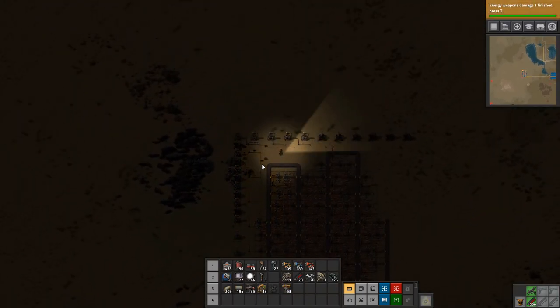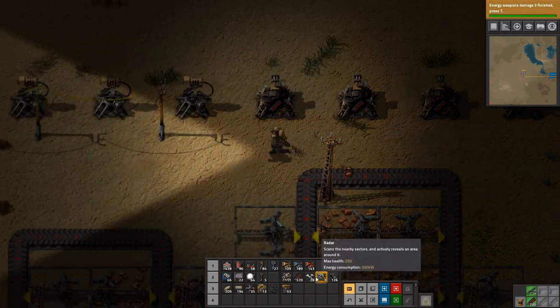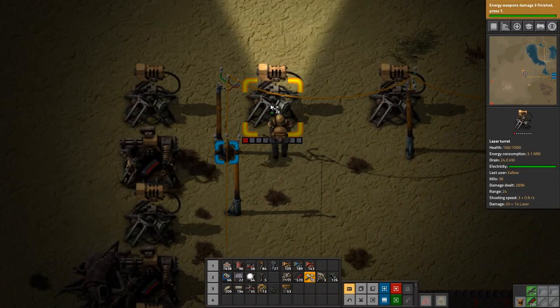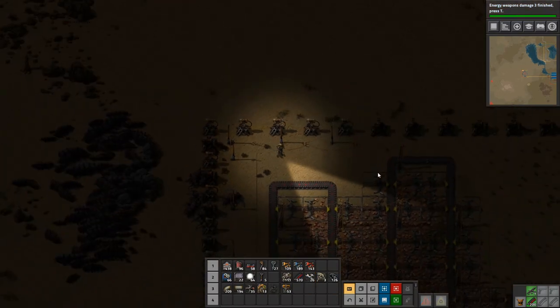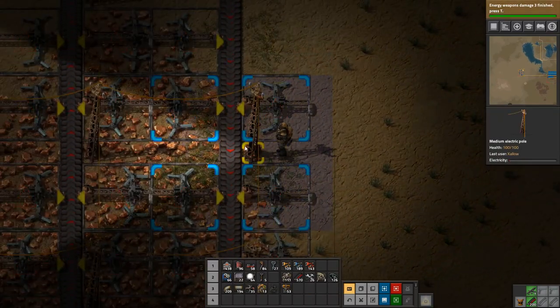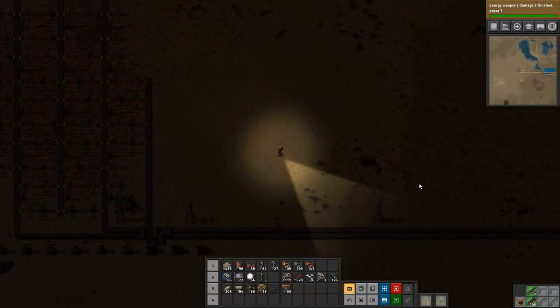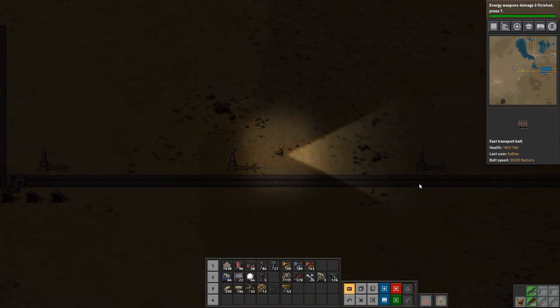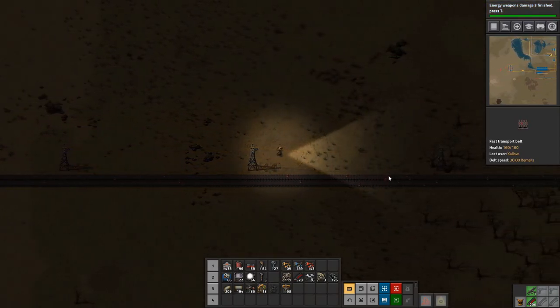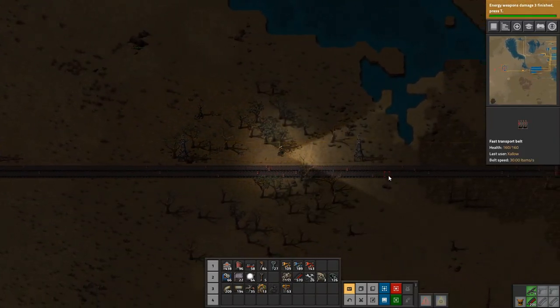There we go — and then we're going to stick the laser turrets in there again, because we simply can't do without them. Let's just repair the ones that are significantly damaged as well, like this one which was basically dead. We are in desperate need of power — how is this even possible?